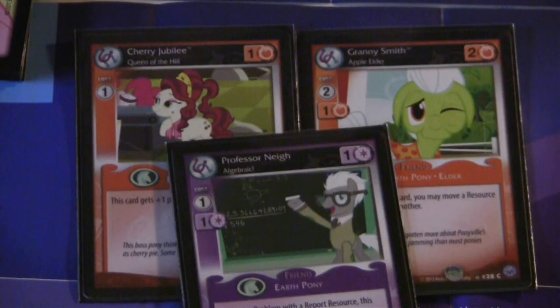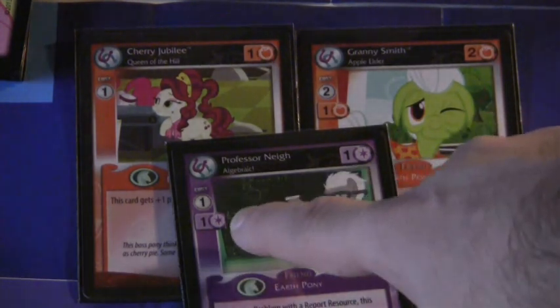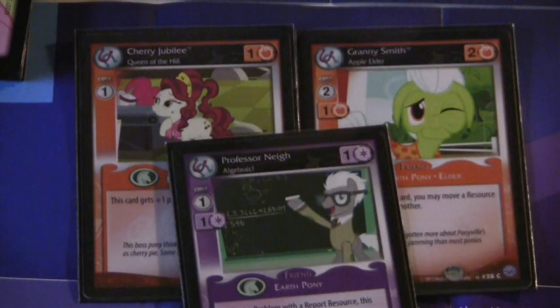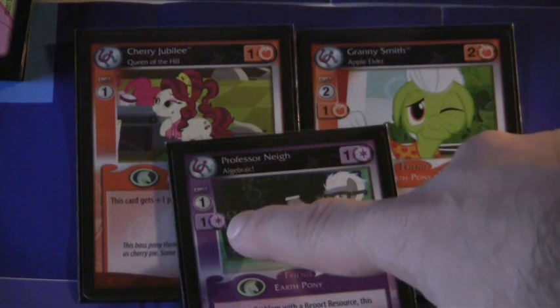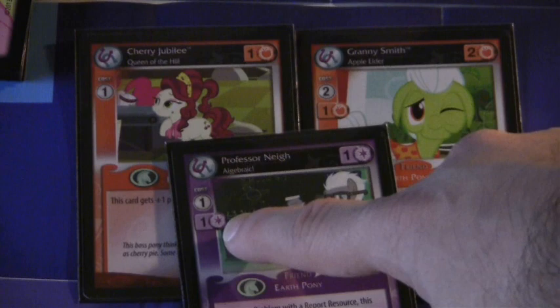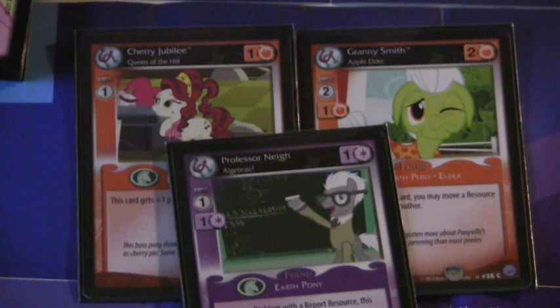Professor Nye is another friend card, but he's a Magic character. He has a power, summoning cost, type, and effect, but it takes one action token and also requires one Magic character to be on the field before him. That means if I have Cherry Jubilee or Granny Smith on the field, I cannot summon Professor Nye because they are not Magic-based characters — they are Honesty-based characters.